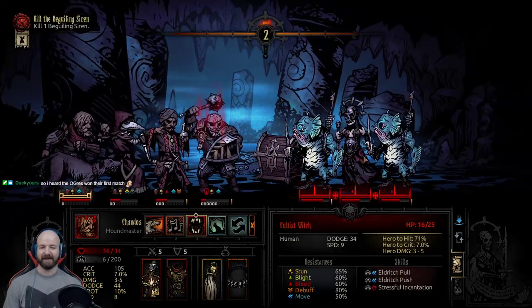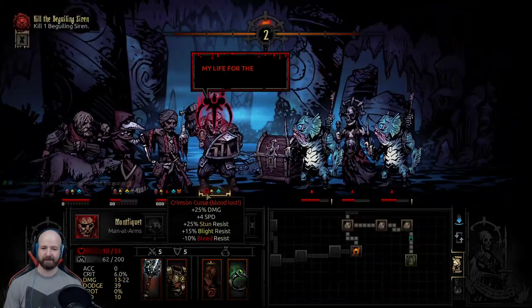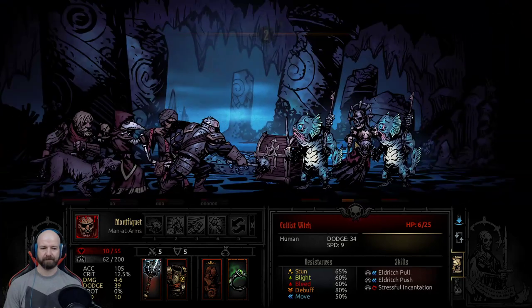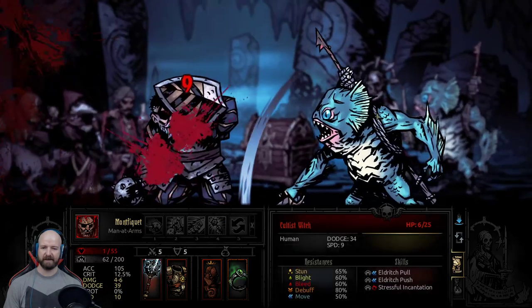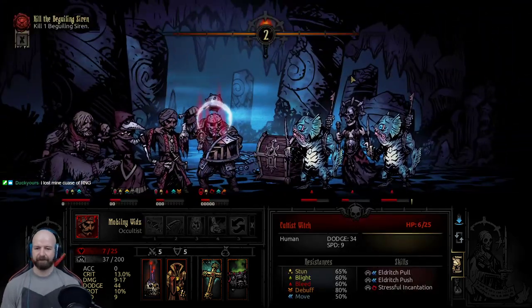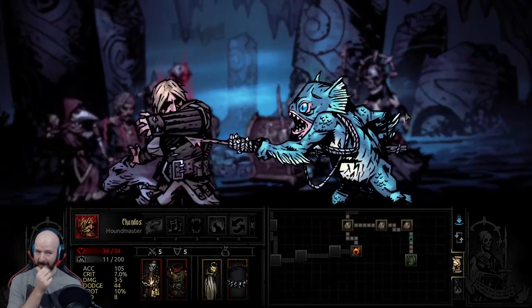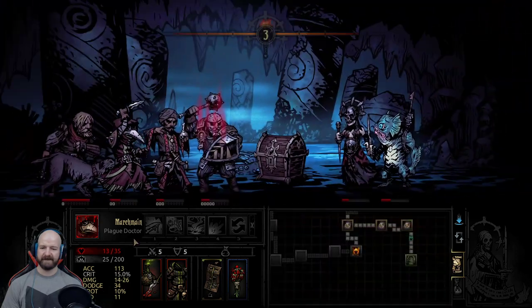That's gonna bleed to death - six bleed, 15, one hit point. That's better. We'll have to camp actually - I can't wait until the boss fight. The damage on that Plague Doctor. There we go.